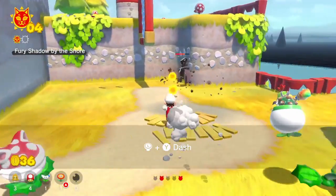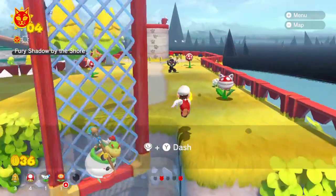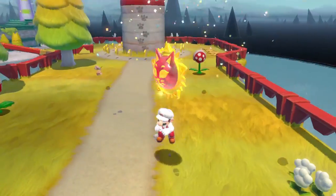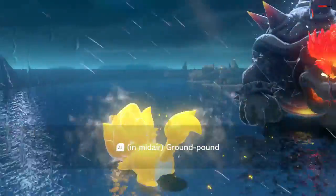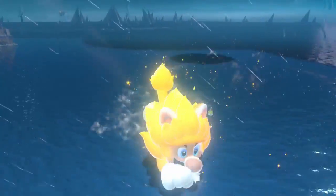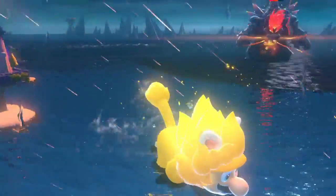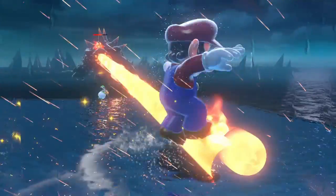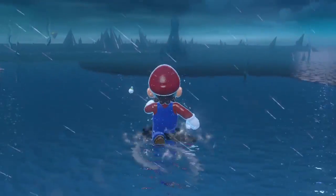You're accompanied by Bowser Jr., and you can choose how much he helps you — this also acts as a second player mode. At the beginning, the game asks how much you want Bowser Jr. to help. I said not at all, so he doesn't assist in fighting. But you can also set him to fight a little bit or fight a lot. I can't attest to exactly how much he helps in those settings.